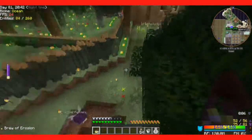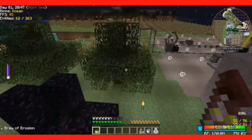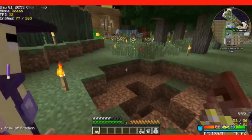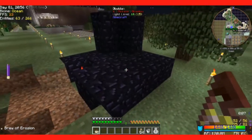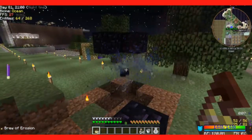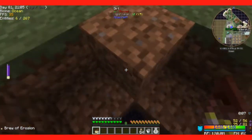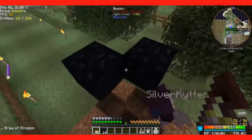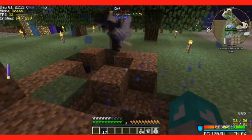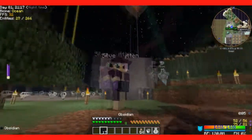Something fun though is that it's great for going places. Look at that — the brew of erosion just eroded that. All blocks except obsidian will break; obsidian breaks into obsidian, so it's a great way to mine obsidian fast. And there you have it: the brew of erosion.